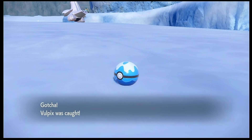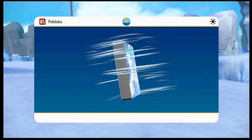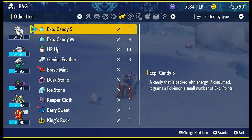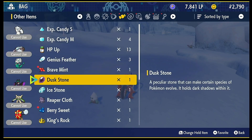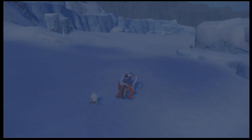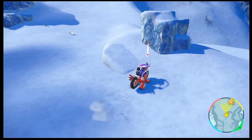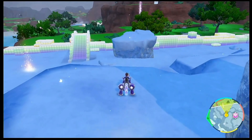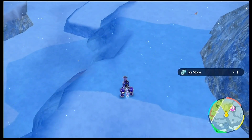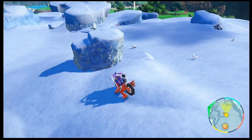Alright, there we go! Now that we got our Vulpix, all we have to do is evolve it. To evolve your Alolan Vulpix into Alolan Ninetales, all we have to do is use an Ice Stone, which I have right here. You can also find an Ice Stone here — not the Pokéballs, but the shining sparkles on the ground. You have a chance of finding items, and you might have a rare chance of finding an Ice Stone here since it is the polar biome.